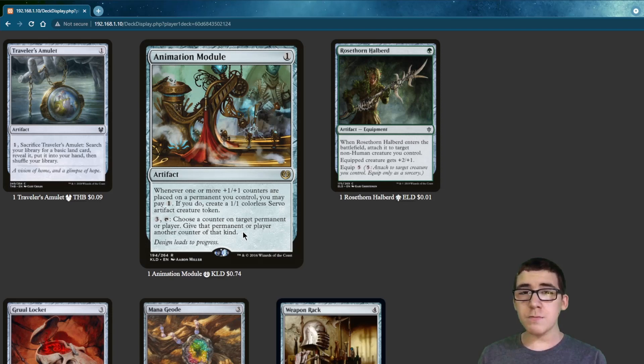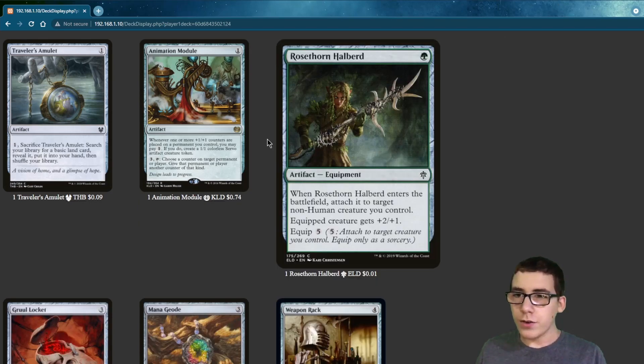Animation Module — whenever one or more +1/+1 counters are put on a creature, you create a Servo, and then you just keep doing that cycle over and over as long as you have mana.